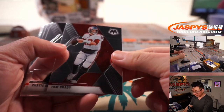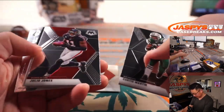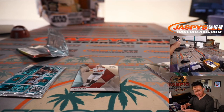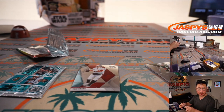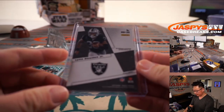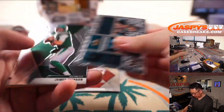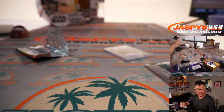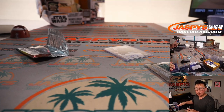We've got Buccaneers Brady up front, and an autograph — Lynn Bowden Jr. This is still a Raiders edition here, that's going to go to Sean O'Leary. We've got a Brady here for the Buccaneers, David, with the Bucs.